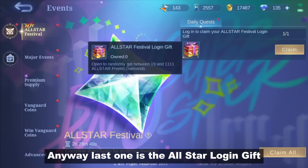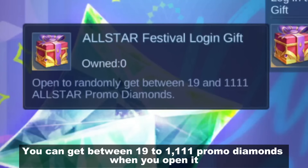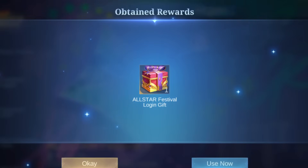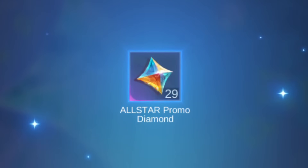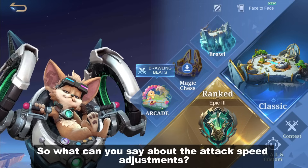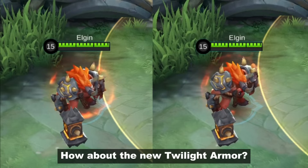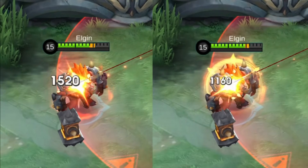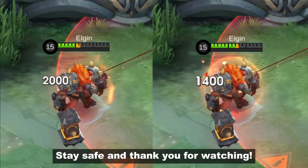Anyway, last one is the All-Star login gift. You can get between 19 to 1111 promo diamonds when you open it. Let's open it to buy an epic skin. And that's it for our weekly Advanced Server update. So what can you say about the attack speed adjustments? How about the new Twilight Armor? Share your thoughts in the comment section. That's all for this video — stay safe and thank you for watching.